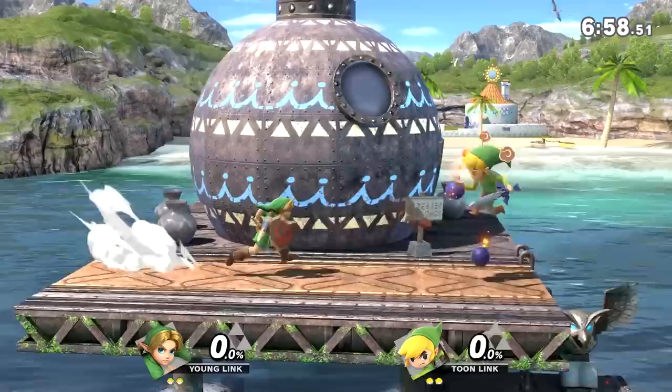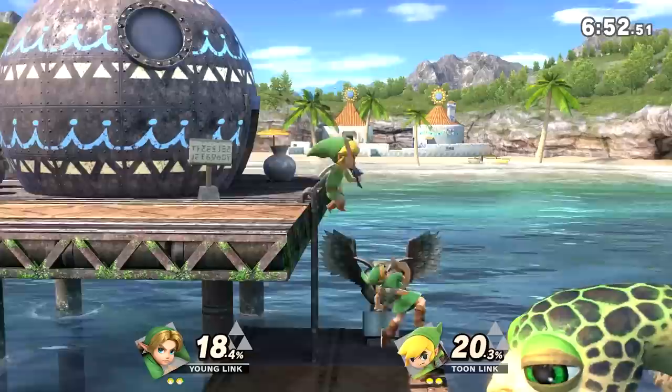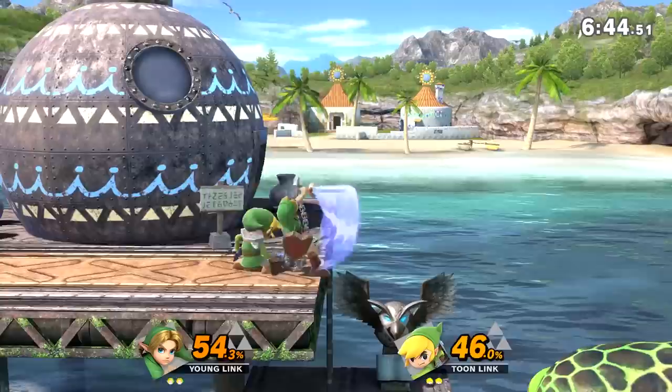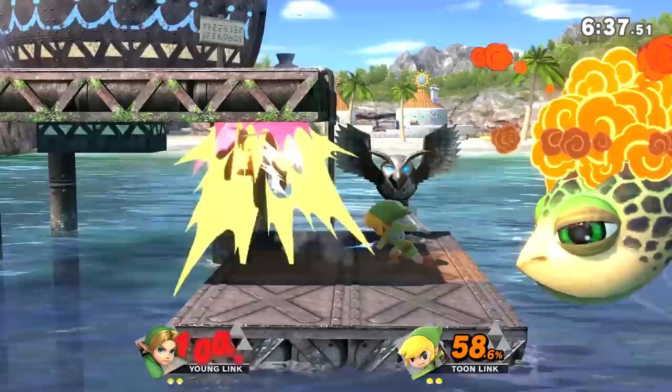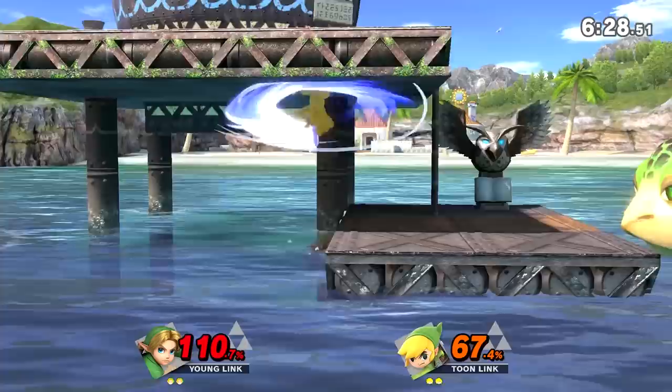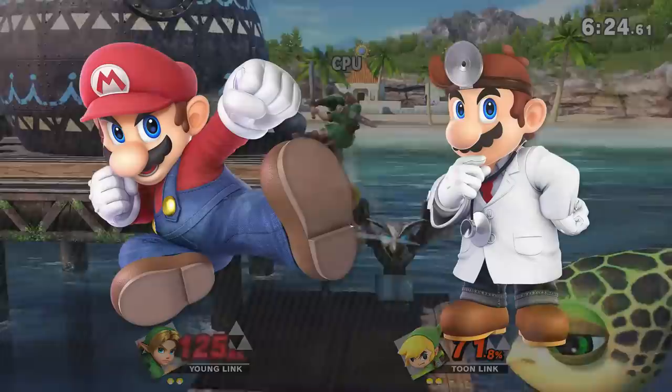Overall, Young Link and Toon Link do have quite a few differences — enough to justify being their own characters and definitely enough to not be considered echoes. There are even more differences not covered here like actual damage percentages, but this covers the basics of what makes a character feel different to play. Do you think they're different enough? If this style of video is popular, I'd consider covering other similar characters like Mario and Dr. Mario or Pichu and Pikachu.